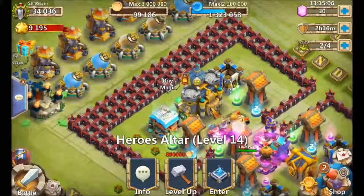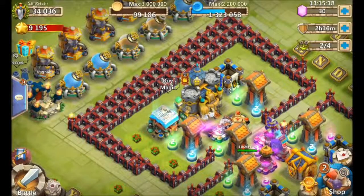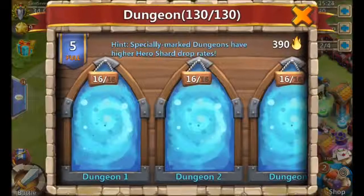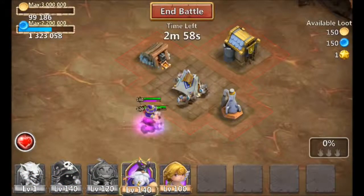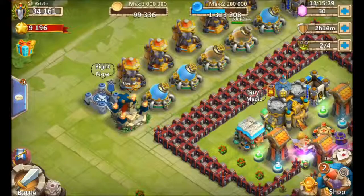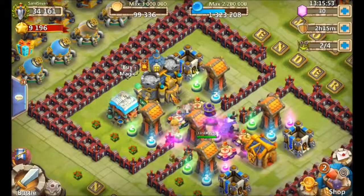I'll put the Wolf in a tower and use a dungeon turn to level him up. My current Might is 34,036 — pay attention to what happens. Heading into Dungeon 1 with four heroes: as soon as Spirit Mage procs it's over. That's 70 experience — and my Might jumps to 34,161. That's a big jump for very little effort and resources.